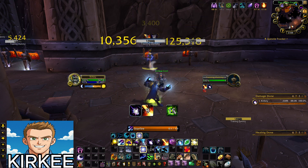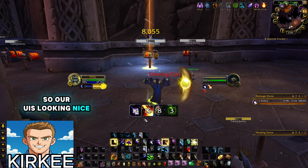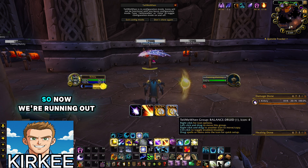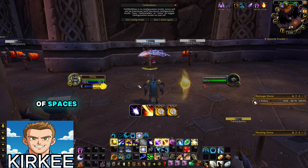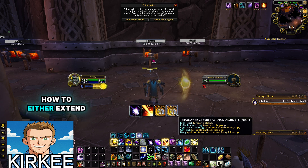Our UI is looking nice — we've got Moonfire, Sunfire, Nature's Grace, and our trinket, all clean in the middle of our screen. But now we're running out of spaces, and Balance Druid has a lot of things to track, so I'm going to show you how to extend your groups or create new ones.